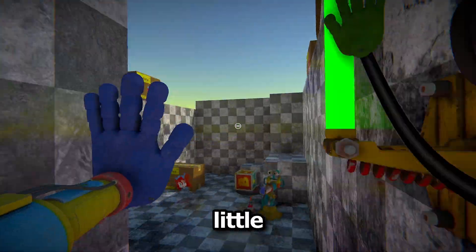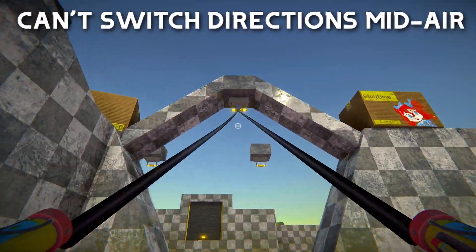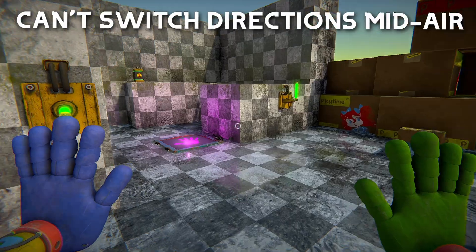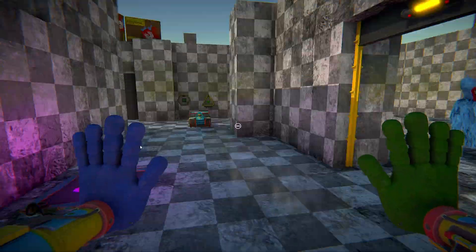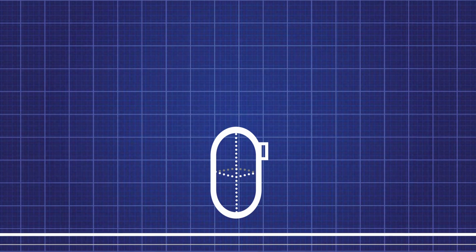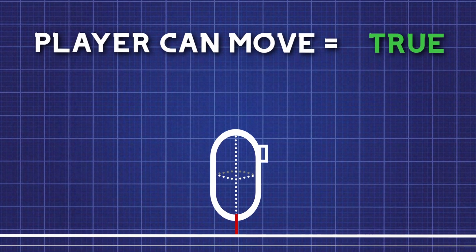Next, a quick little change to the player controller: you can no longer move while in the air, but you still keep your momentum, so the player can no longer switch directions midair. I think this just feels a lot better. To achieve this, I just had to edit the player controller script and quickly check if the player was on the ground before letting the player try to move.